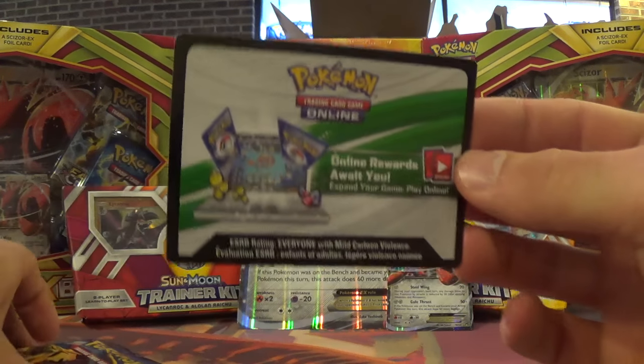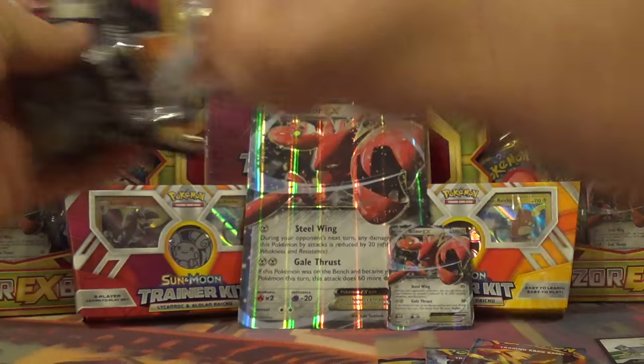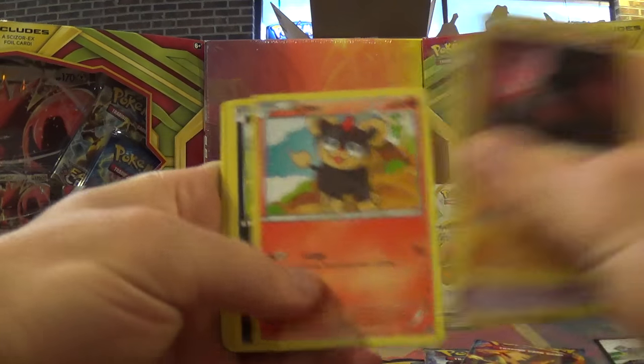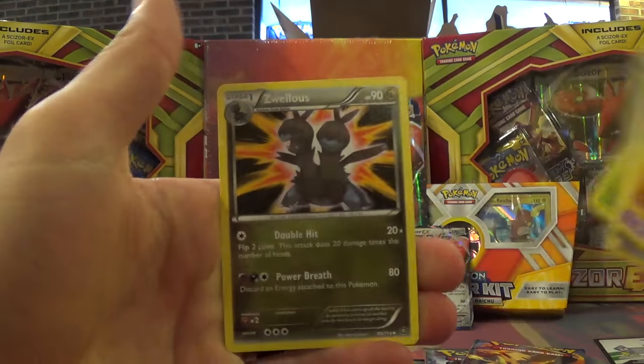We've got the code and four booster packs. We'll go ahead and open these booster packs because the trainer kit will not have them. We've got one Steam Siege pack — let's see what we've got. Reverse holo Klinklang, and then we've got a Volcarona rare. Not too bad.